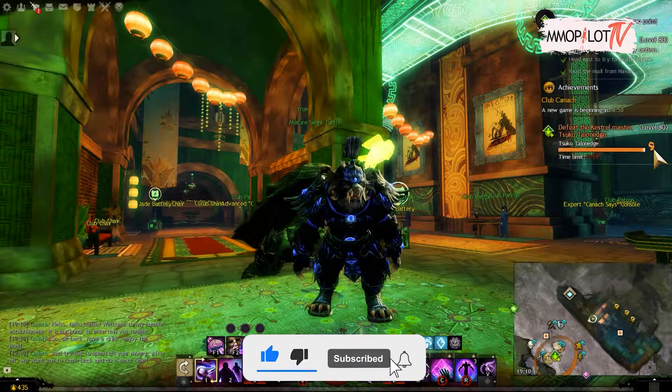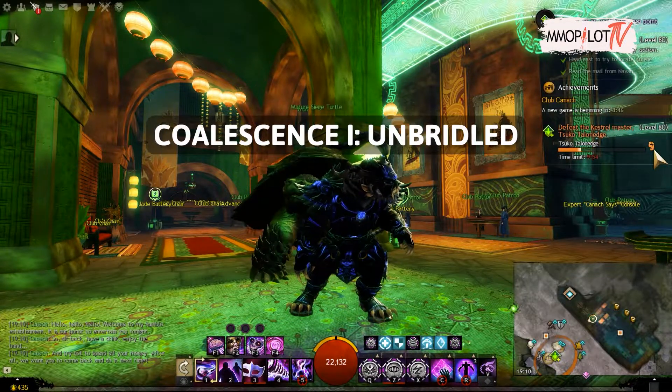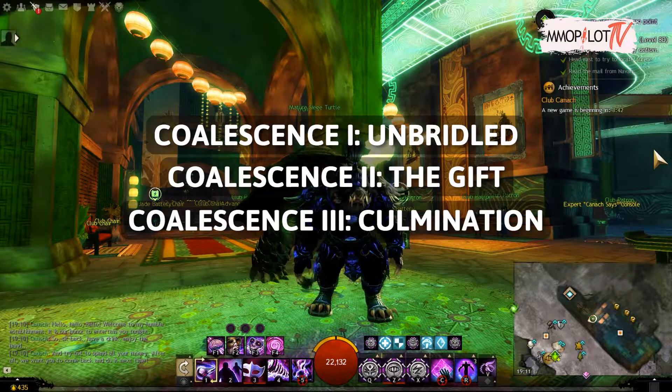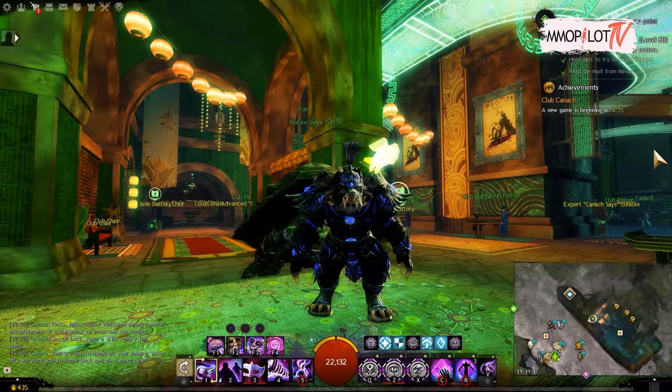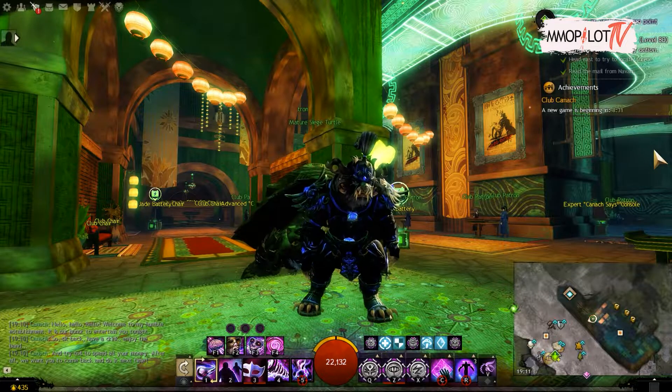Players must first complete three initial phases to complete the legendary trinket: Coalescence I: Unbridled, Coalescence II: The Gift, and Coalescence III: Culmination — all collections that must be completed to obtain the components needed for the final step. I will explain the three achievements one by one. Let's do Coalescence I: Unbridled first.